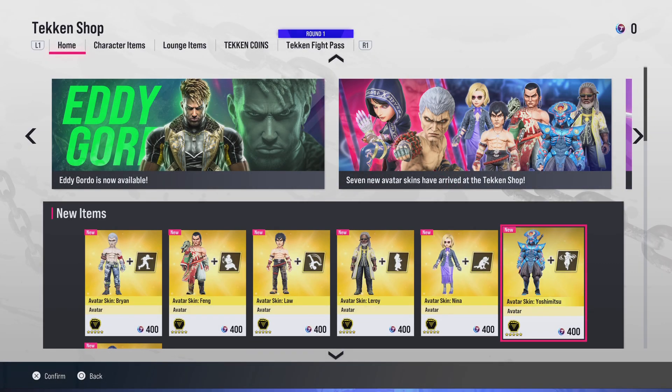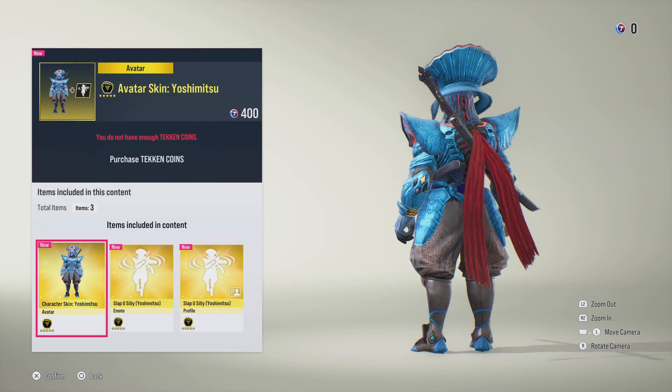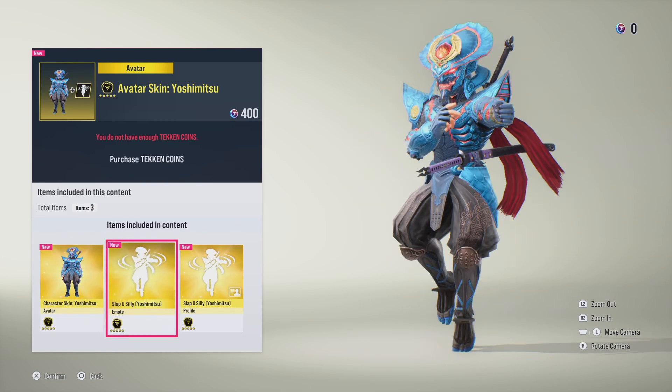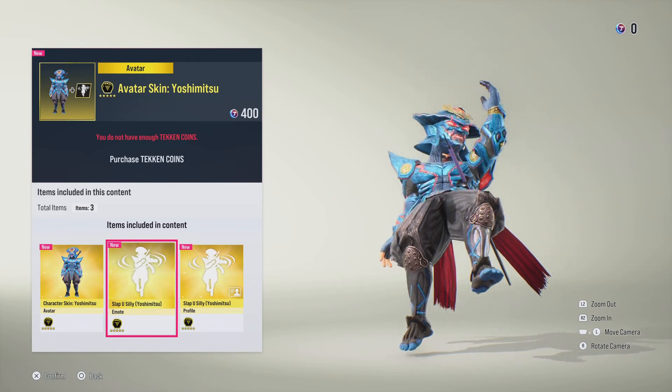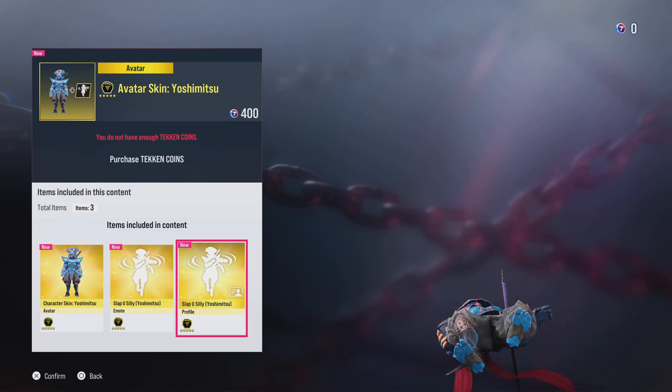Moving onto Yoshimitsu — absolutely love his look from Tekken 7. Moving onto the slap you silly emote. We also have these for our profile as well — slap you silly.